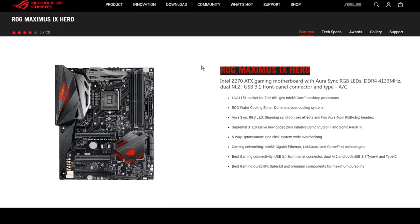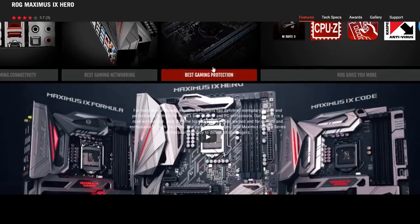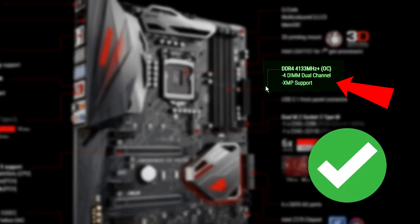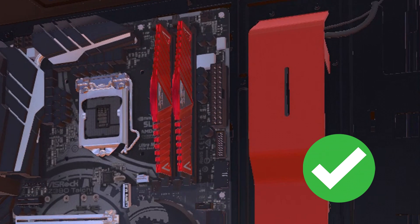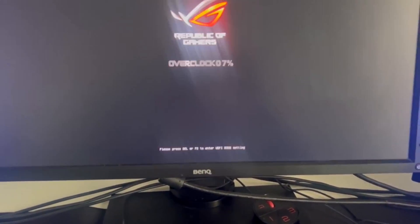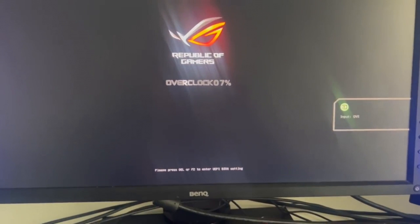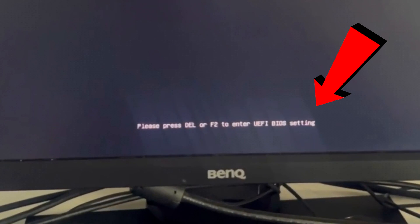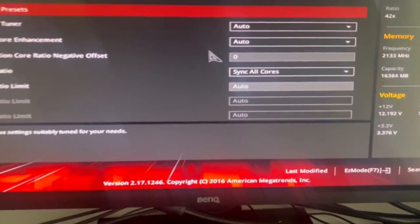To check support, head to your motherboard manufacturer's website and look for 'OC' (which means overclock) and 'XMP support,' as shown on screen. Once confirmed, restart your PC. A black screen will appear followed by your motherboard logo — it should say something like 'Press F2 to enter the BIOS.' Press that button and your BIOS screen will appear.